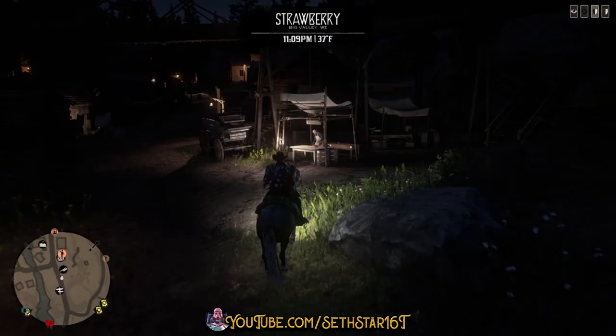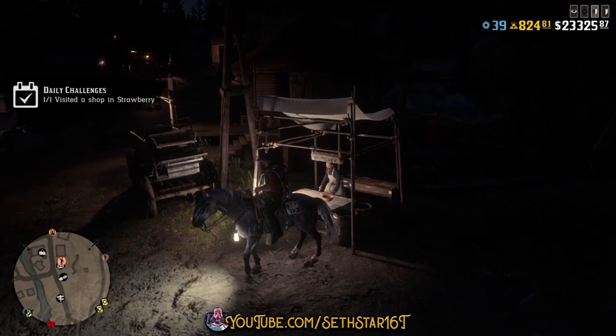Number 7: Visited a Shop in Strawberry. The easiest is just a ride by the butcher. Hello? You look hungry.